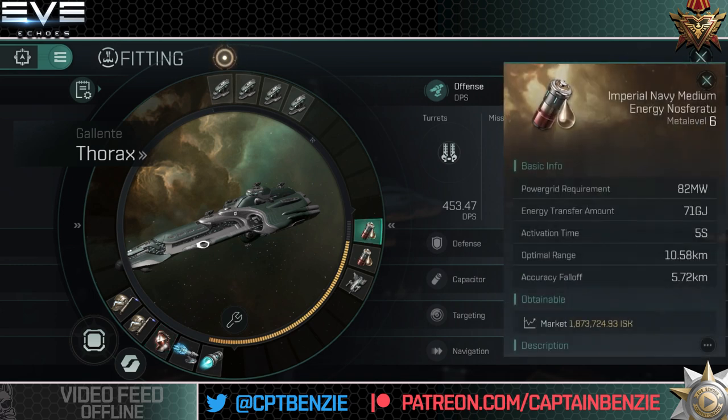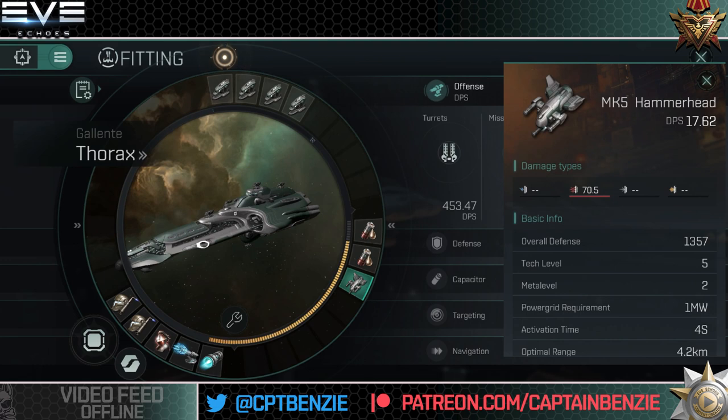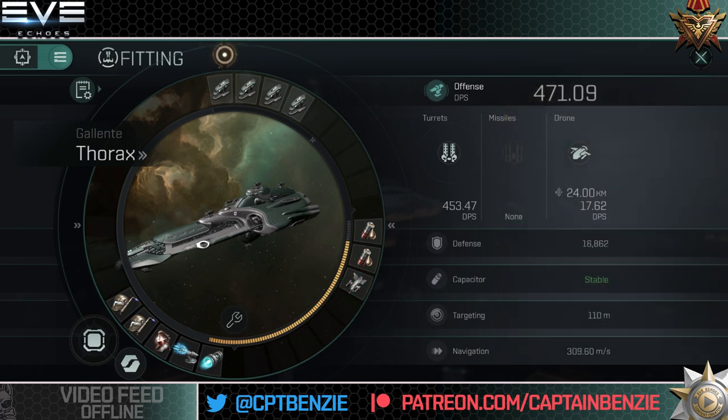For the mid slots, because we're going to be up close and personal, I've gone for two medium energy Nosferatus to drain our enemy's capacitor and keep ours topped up. It doesn't matter that these are Imperial Navy — you could just go for Upir (Meta 5) or even a Mark V would do quite nicely. Optimal range is 10.58 kilometers, so we'll be well within that range and draining their capacitor at all times. Remember, you can never flatten an NPC's capacitor, but you can still use Nosferatus to help top your own up. I've also got a Mark V Hammerhead drone — whatever drone you have available will be more than good enough, even if it's just a small drone.